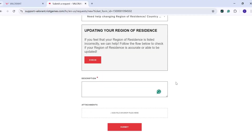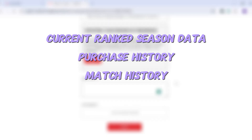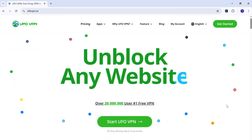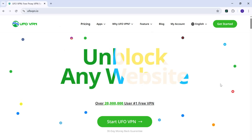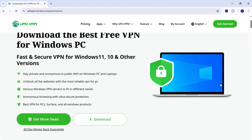Keep in mind, some things like current ranked season data, purchase history, match history, and night market skin offers won't carry over in the journey. Sometimes transferring your account to a new country can't take all your data along, which can be frustrating. If you want to play with friends from different regions, consider creating a new Riot Games account specific to that region and using a VPN to change your IP address accordingly.